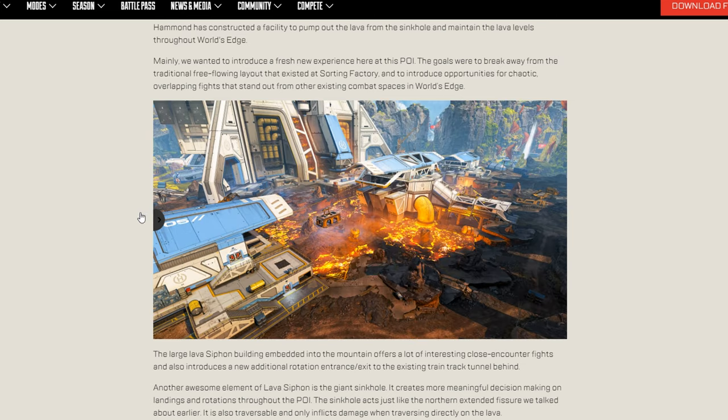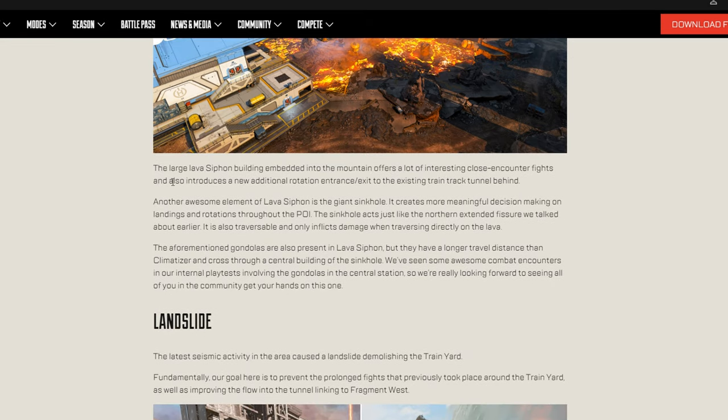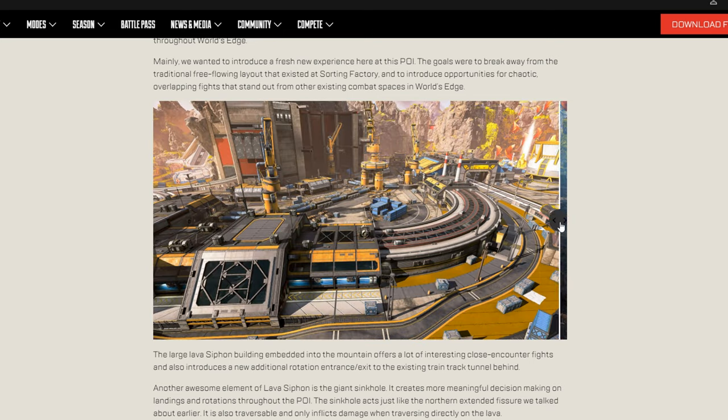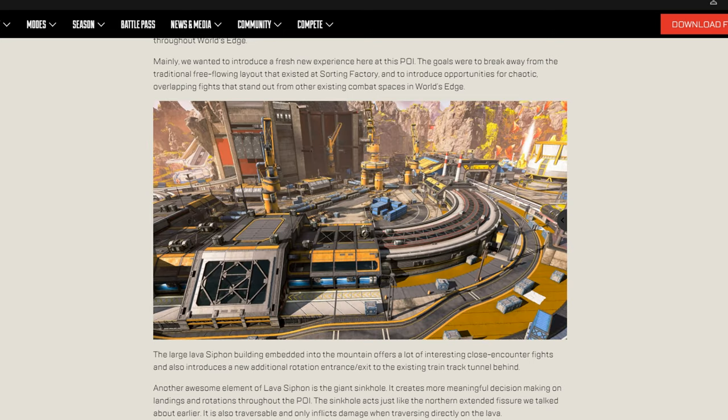It looks like Sorting is the one that got the short end of the stick here. Sorting was a very powerful POI — they want to break away from the free-flowing layout of the existing Sorting Factory and provide more chaoticness. I can understand that, but the problem is it was such a popular spot especially in competitive, such a powerhouse. Maybe they're trying to steer people away from this POI because of the strategic dominance it had. Now it's much more open compared to the cover it provided before.